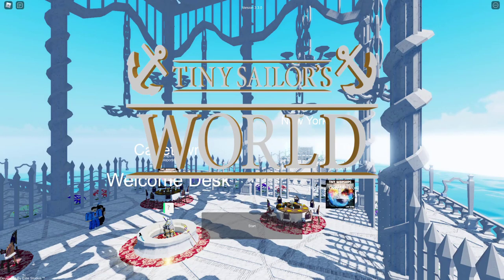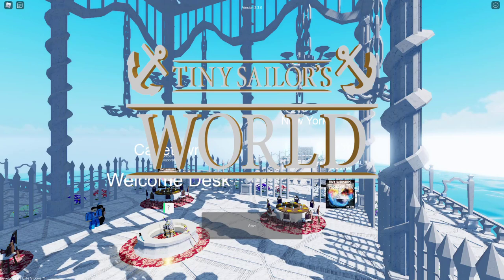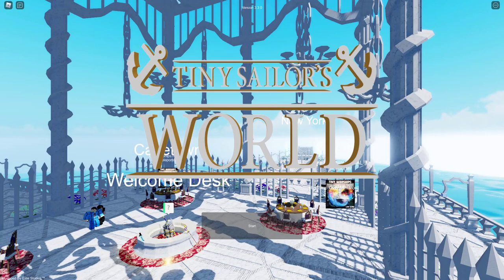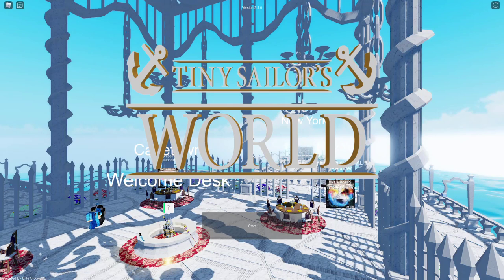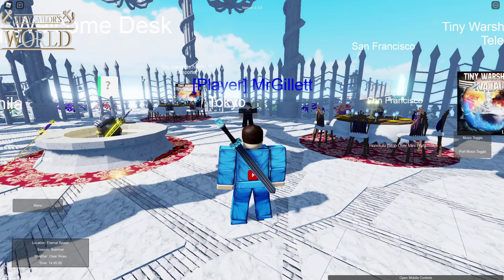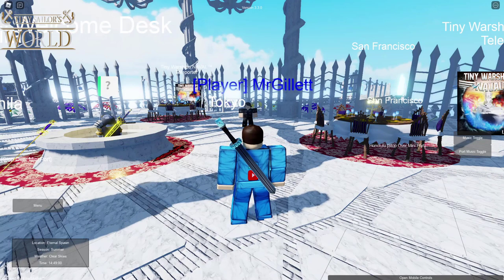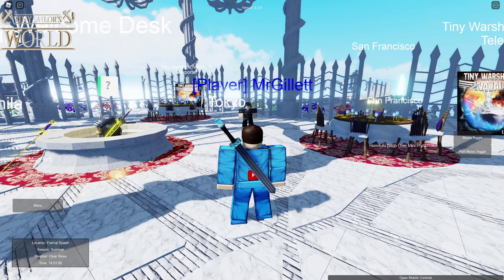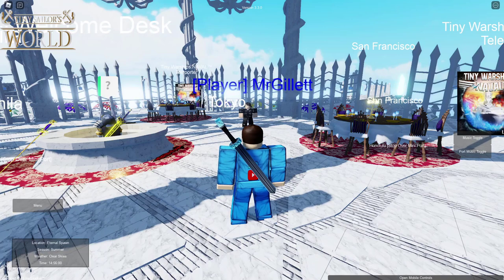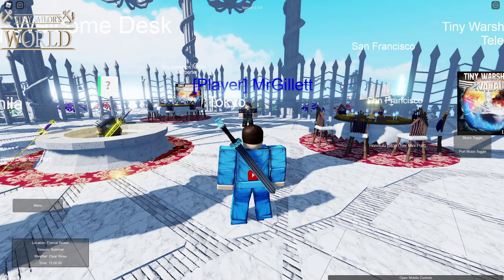Hey guys, welcome back to another video. Today we are back in Tiny Sailors' world and we are going to be taking a look at a brand new game mode that was recently added — not the career mode, but another one. It is the Shipping Lines game mode. It's similar to the career mode except that you get to create your own shipping line, join or be accepted into shipping lines — really cool, similar to how the White Star Line or the Cunard Line works.